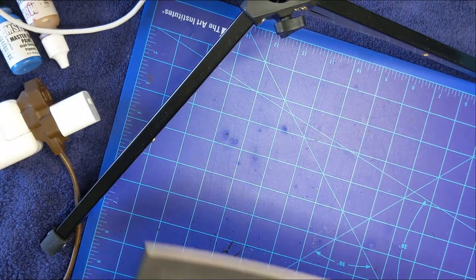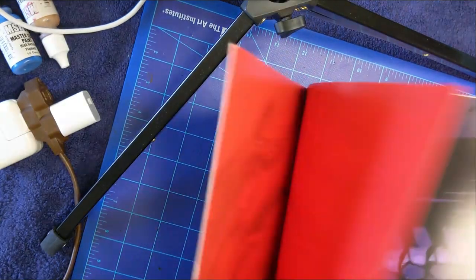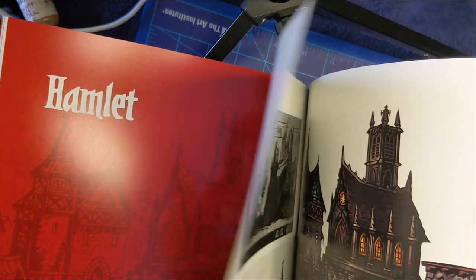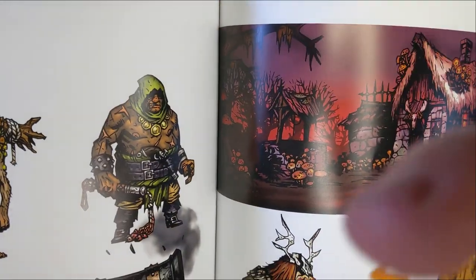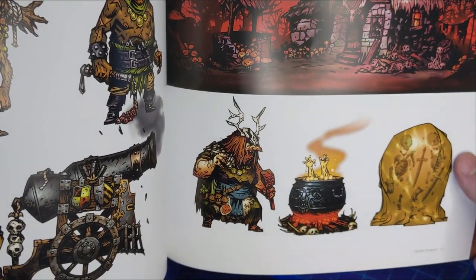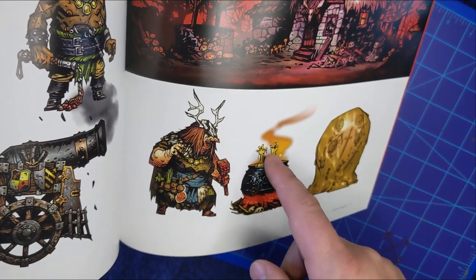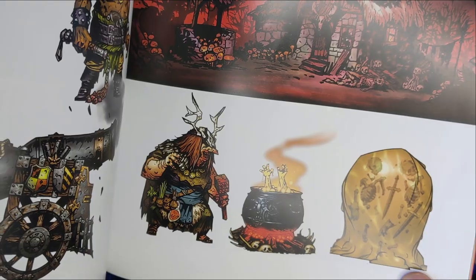Hey everybody and welcome back to AtomicOSR. This channel is all about old-school Renaissance pen-and-paper role-playing games, coming up with cool ideas for adventures, encounters, that sort of thing, and combining it with cool miniature projects and tabletop terrain pieces. Today I'm going to be taking something from one of my favorite video games, Darkest Dungeon, and making a cool model out of it. I decided to go with The Hag. So let's get started.